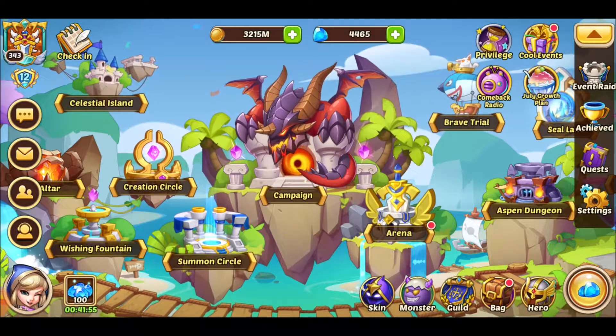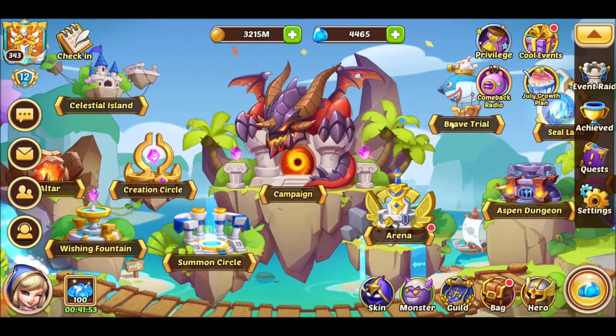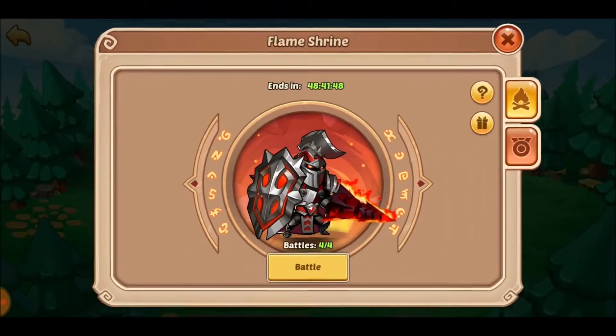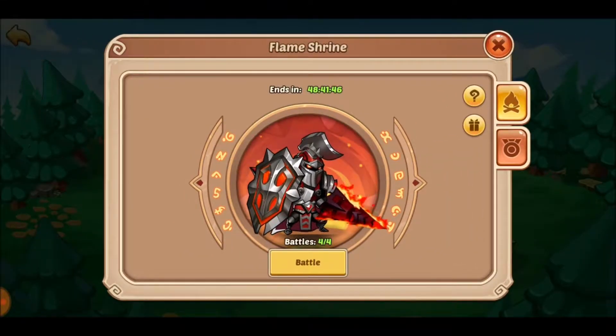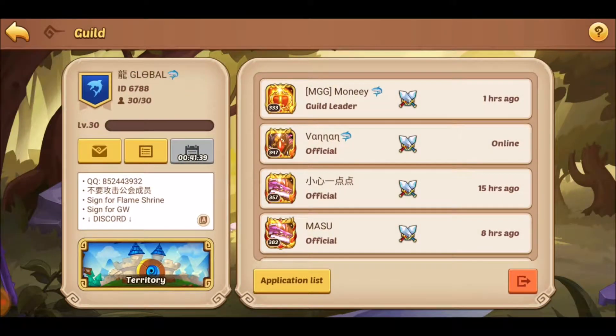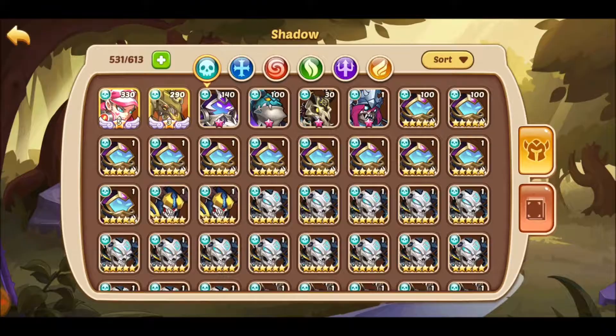What's up everyone, Doyler here. Today we start a new Flame Shrine series — this time we're taking on Sigmund. As you can see, Randomized put up just short of 260 billion this week. His new team is absolutely killing it. I don't think we'll be able to beat him, but we should be able to get a pretty solid second place finish.